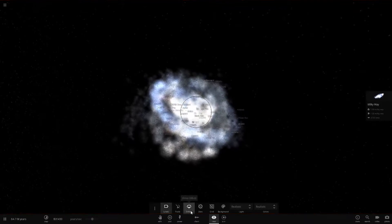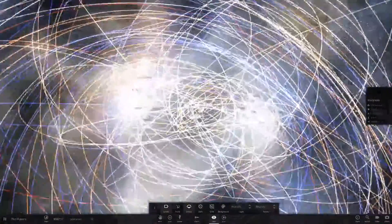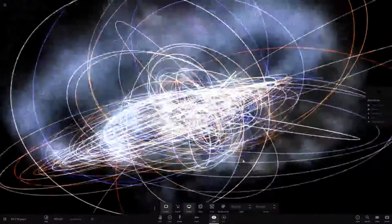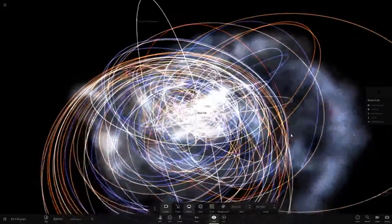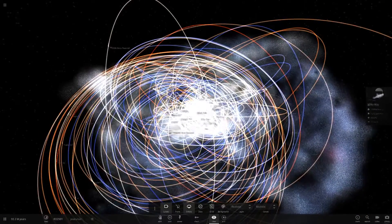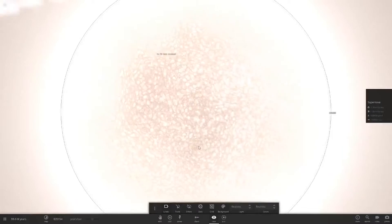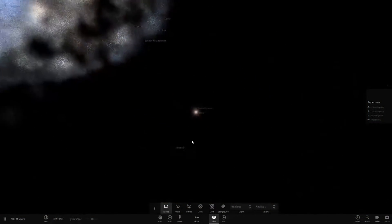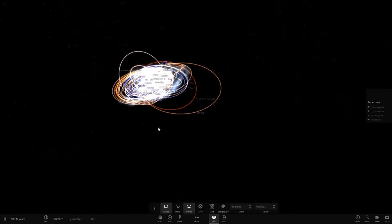Now we have one super big galaxy with all the planets and stars orbiting one black hole. The galaxy is dissipating a bit, but if we zoom in we can see all the stars flying around the black hole - pretty much like what will happen in real life, except with far more stars. Nothing has actually been ejected here. There's one star that's been thrown out a bit, but its orbit still goes back into the galaxy, so it's still part of the system.